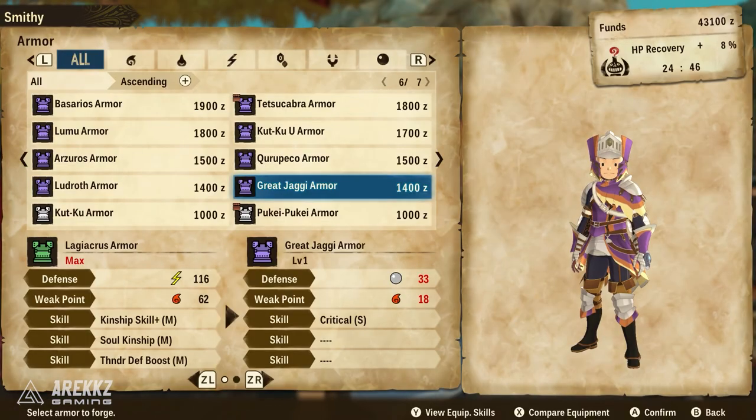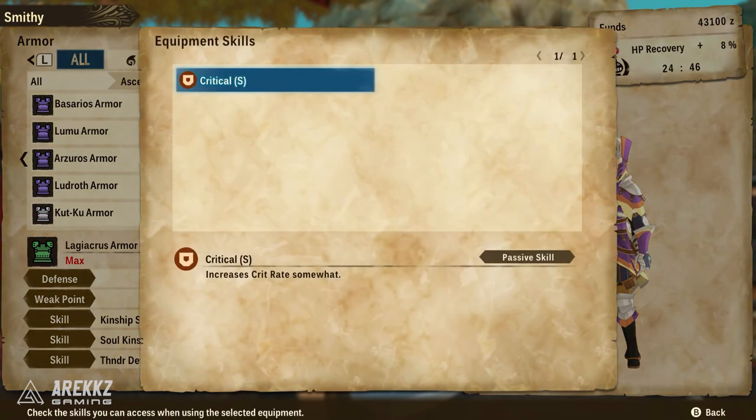Next up on the list is the Great Jaggy armor. You can use this one pretty early on, and as you start approaching the second area this one carries a very nice skill called Critical. Critical increases your crit rate somewhat, and crit hits do great damage — especially if you're on type advantages and especially if the monster happens to be downed. It's a great chance to stack up some damage. This is again a useful skill both on your own armor sets and for your Monsties, and Great Jaggy is incredibly easy to farm.